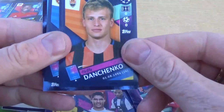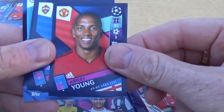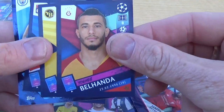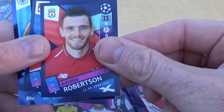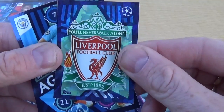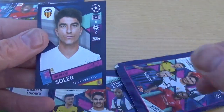We have Danchenko, Ashley Young — which we've already got — Vlasic, Belhanda, Wurthrich, Robertson for Liverpool, Morel for Lyon, Liverpool club badge — not sure if we've got that or not — Aguero as our large sticker for Manchester City, and Sola for Valencia.